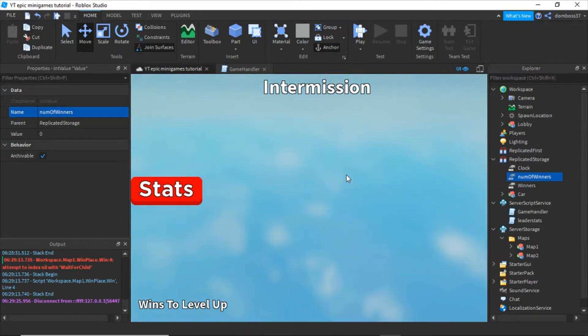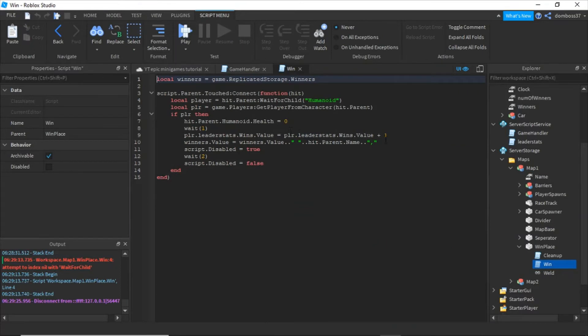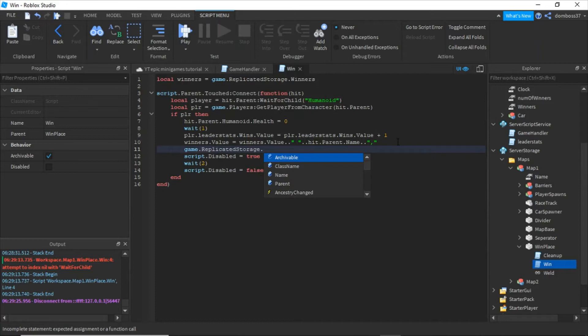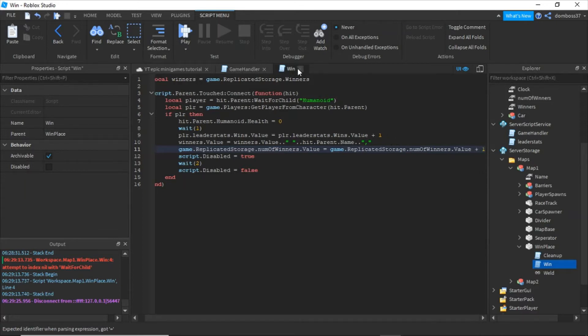Now we're going to go back into map one — the racetrack map — and into Win Place and the win script. We're also going to add: game.ReplicatedStorage.NumOfWinners.Value is equal to game.ReplicatedStorage.NumOfWinners.Value plus 1.